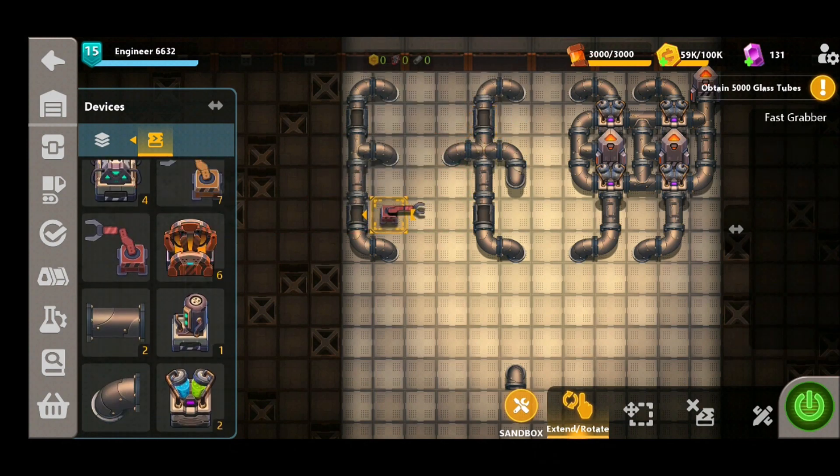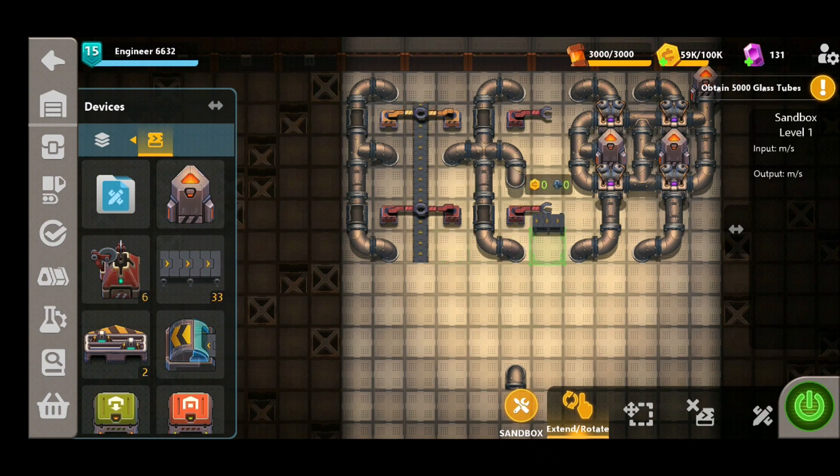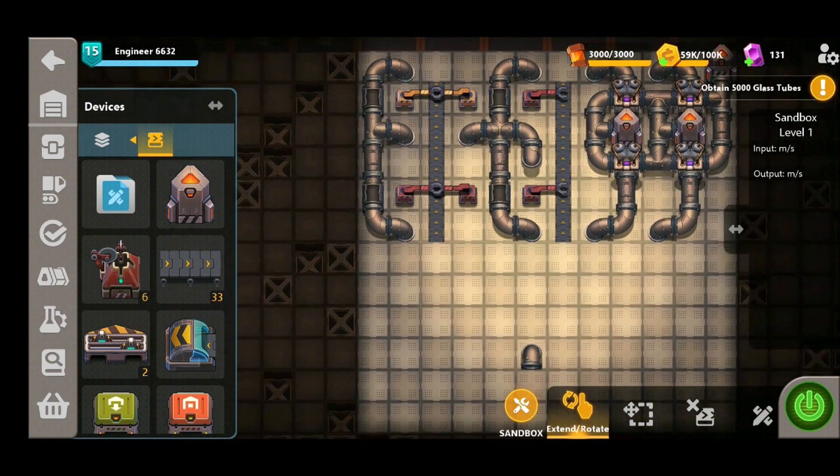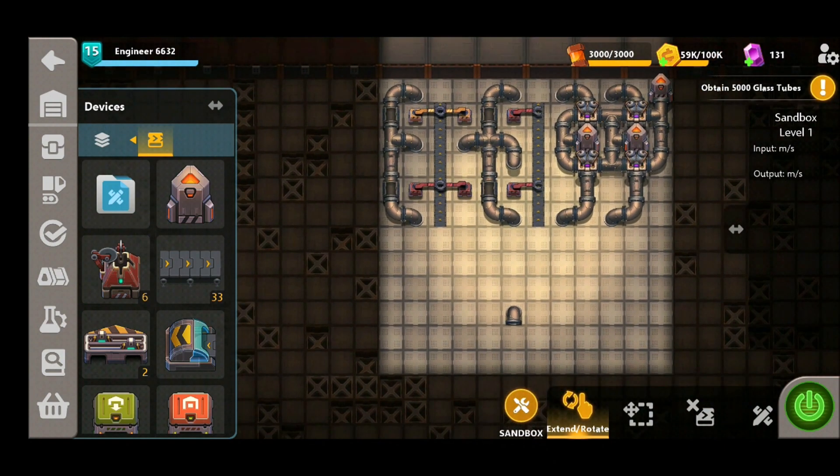In order to turn this water into sulfuric acid we're going to need some open pipes along with some grabbers to put the sulfur powder in. So let's start placing them down in position. We're also going to need two sets of belts so there's a plentiful supply of sulfur powder getting to those grabbers.